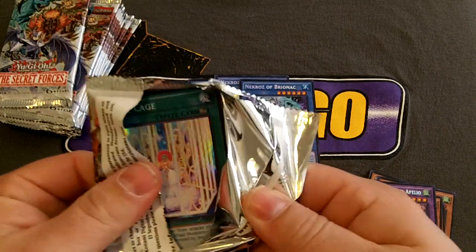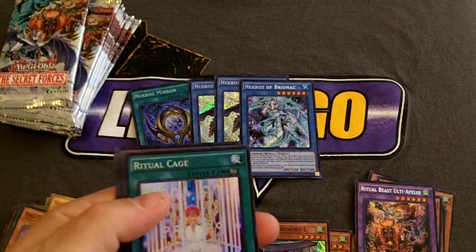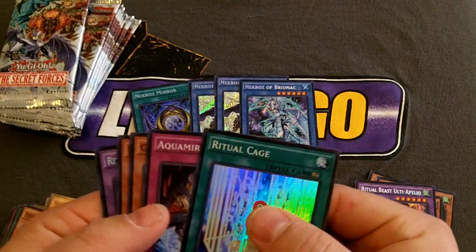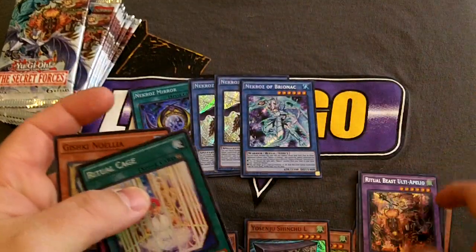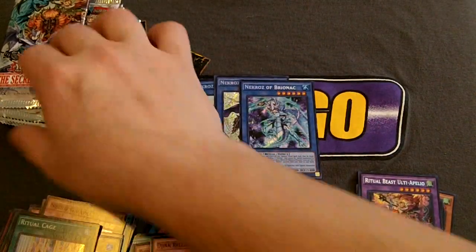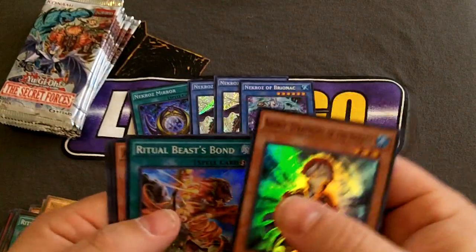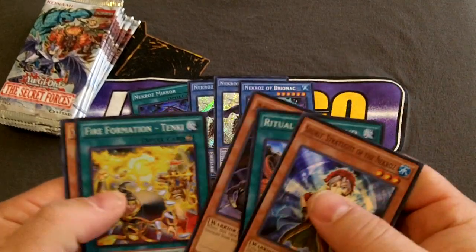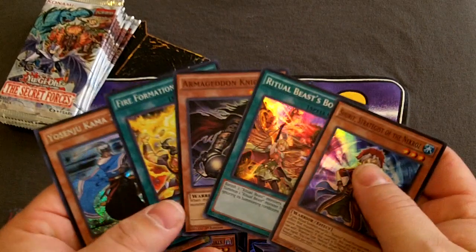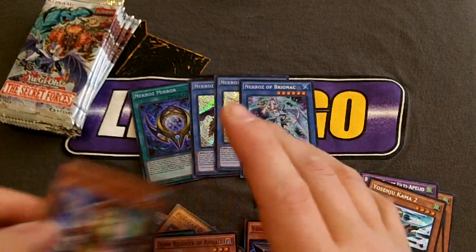Next pack. I want another Necros Trishula and another Necros Brawnack — see if I can't pull those. Oh, that's a Fusion out of the back, but another one of the Djinn Monsters, so that's good. And another one of the Lions — back to back packs on the Lions. Another one of the Necros Kid. Necros Kid is good, I like Necros Kid. Ritual Beast Bond — I really like this card. Armageddon Knight, Tinky, and Karma 2. That's actually a pretty good pack.